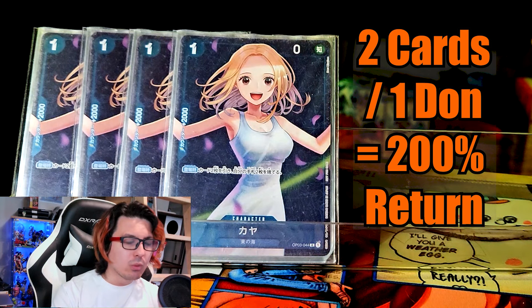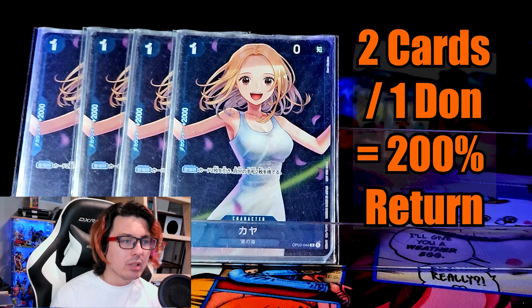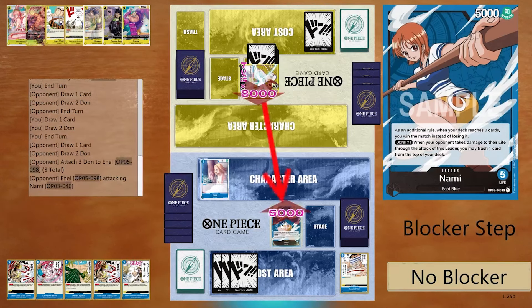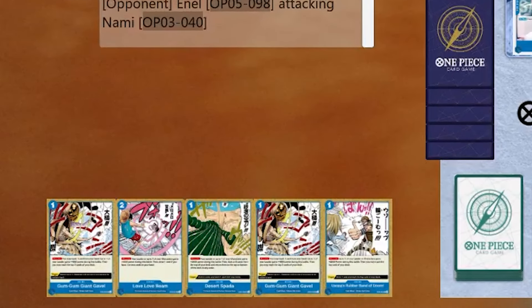It got me thinking that we as Nami players do tend to leave a lot of Dawn wasted in the early game. For example, let's say your opponent is on their 3 Dawn turn and they swing 8k with their leader. If in your hand you have Gum Gum Gavel and Usopp's Rubber Band, you could just defend with Gum Gum Gavel and get 2 cards out of the deck. However, you know that your opponent cannot attack you again — they have 0 Dawn left, they have no other characters on the field. A lot of us have been looking at it like we should save that Usopp's Rubber Band for later in the game to defend, but I think there are times when it's important to overdo our defense to make the most of the Dawn we have.